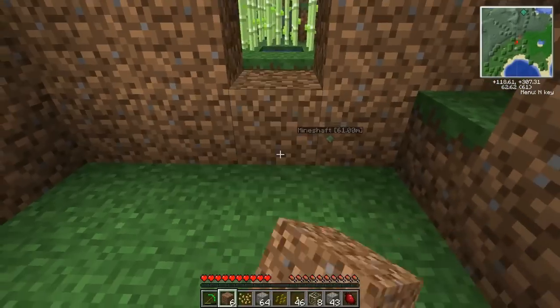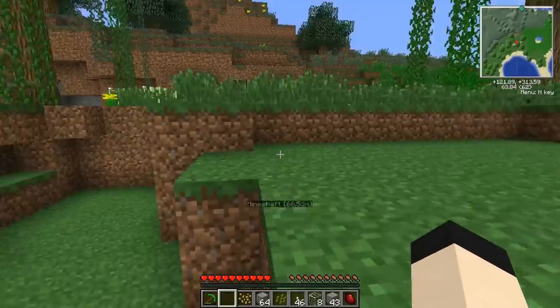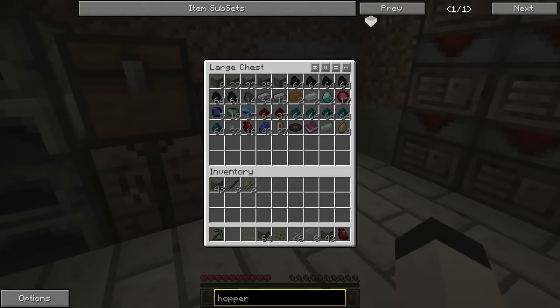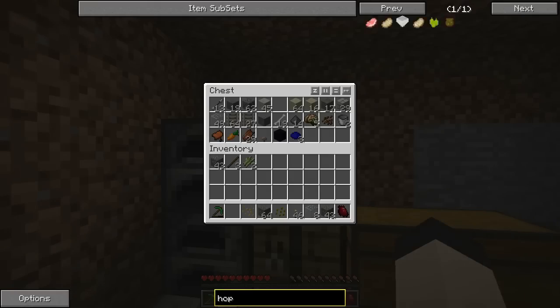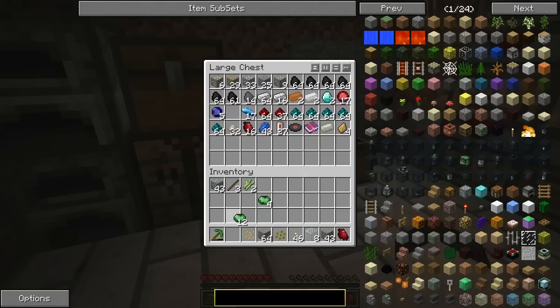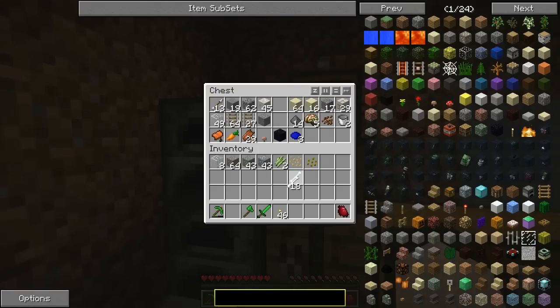Oh well — didn't lose anything too important. The axe was free, and the gemstone stuff is practically free. Oh I didn't even get my food — zombie stole my food, all the food. I have three sticks. The first two: making an axe. And the next one is making a sword. I need those seeds and I need to hurry up and come up with a source of food.